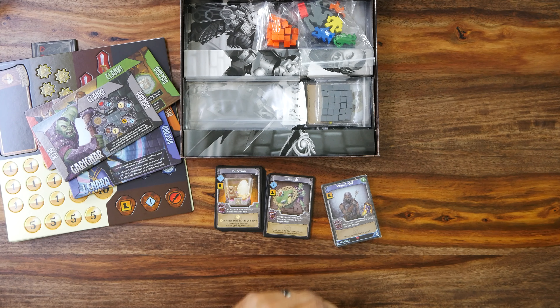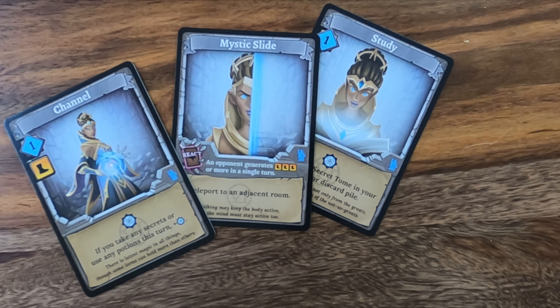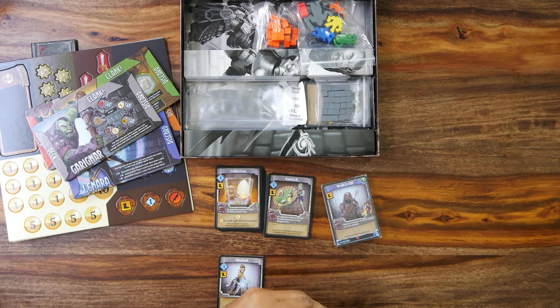Then we have Lenara with her specialties: Channel, Mystic Slide, and Study. Each of them seems to have a React card — I don't know what they do, but I'm looking forward to finding out. Even though they still have the standard stumbles and burgles, they at least have new card art — the Burgles show Lenara crouched over a chest, and the Stumble shows her long cloak with her stepping on it as she falls, which is even more thematic.